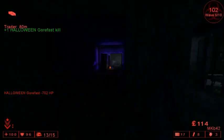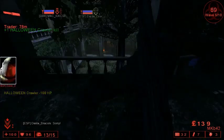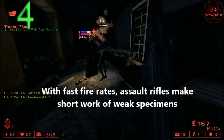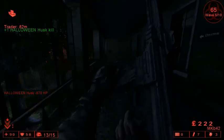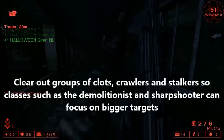Now that we have the statistics out of the way, it's time to focus on what the Commando should and shouldn't be used for. Due to its choice of weapon, the Commando shines when pitted against groups of weak specimens such as clots, crawlers, stalkers, and maybe even gorefasts. The fast fire rate of assault rifles allows them to chew through groups of these specimens, especially when going for headshots. The Commando is therefore a very useful asset to the team, as these weak enemies can be an annoying and lethal distraction to classes like the Sharpshooter and Berserker, who are focused on bigger targets like Scrakes and Fleshpounds — and being swarmed by clots and crawlers can disorientate their aim or even kill them if caught unawares.